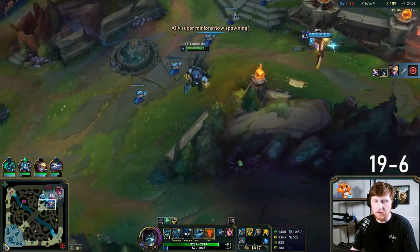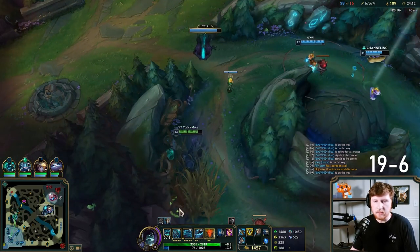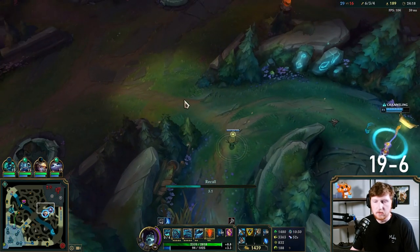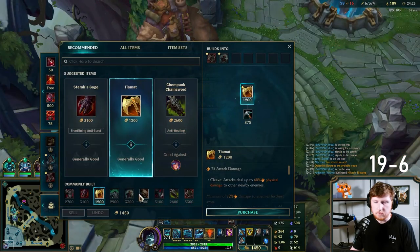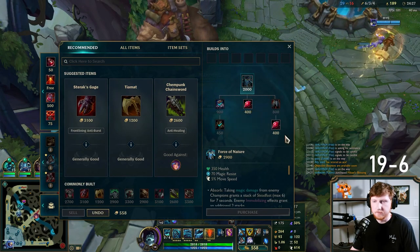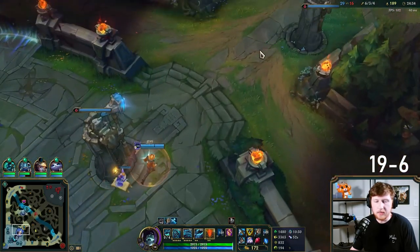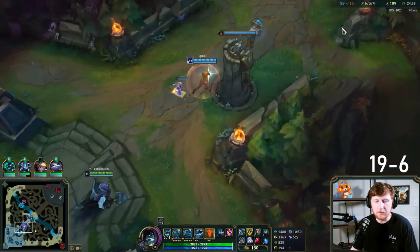I have enough movement capability with Grudge that I don't need to hang out there. Let him finish up — they might have a ward here and might try to punish. I really need mana. This is absolutely a game for Force of Nature. We have two inhibitors up — we should probably give Drake, force Baron, and then go top. That's probably the best play we could do right now.